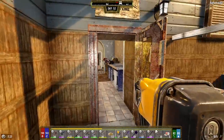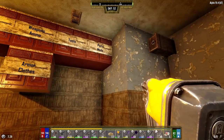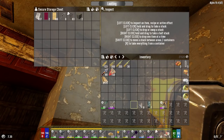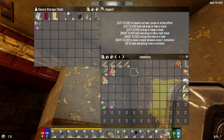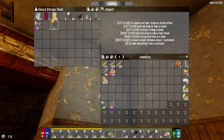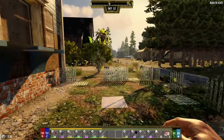Real quick, I want to drop just a few things off into a chest. I don't need those on me. I can go ahead and put my nail gun up there and some crushed sand. Okay, we're going looting today and I'll show you where in just a second.